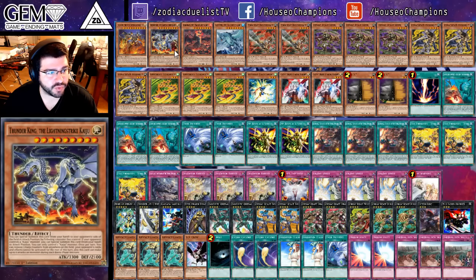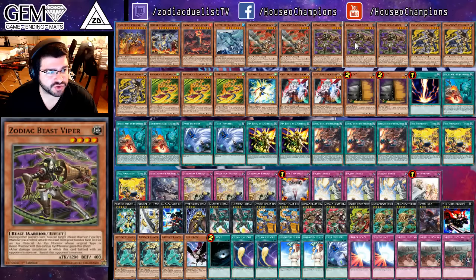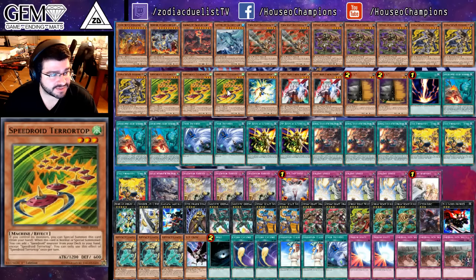One Star Destroying Kaiju, one Lightning Strike Kaiju, one Dogeron, one Gamma Seal, double Thoroughblade, triple Whiptail, triple Rappeer, triple Speedroid Terror Top.